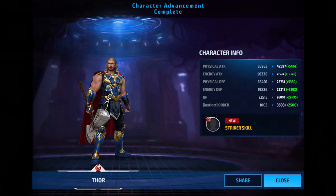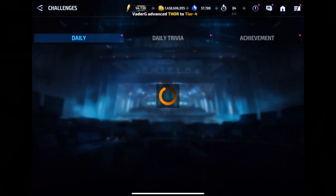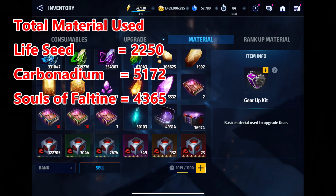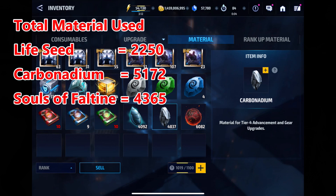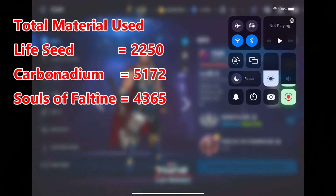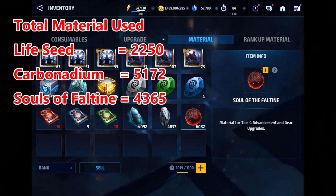He's definitely going to be hitting a fair bit harder, and having that striker skill at tier four is huge. Let's check the materials: down to 4,092 lycea, 4,837 carbonadium, and 6,082 souls of phaltine. We used 2,250 lycea, 5,172 carbonadium, and 4,365 souls of phaltine. I'm calling that a win — I'm happy with that result. I'm not too far off from having another character ready for tier four, but we might wait a bit before pulling the trigger. Hope you enjoyed the video!